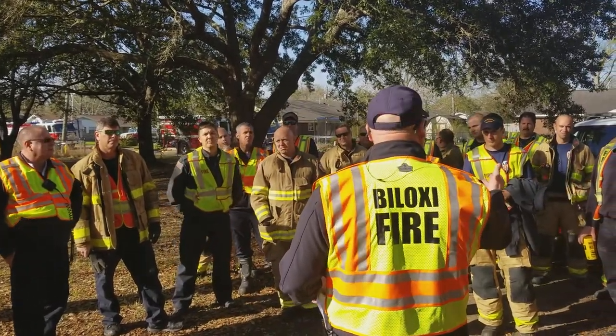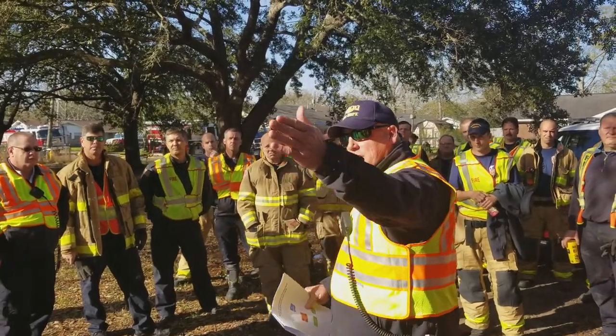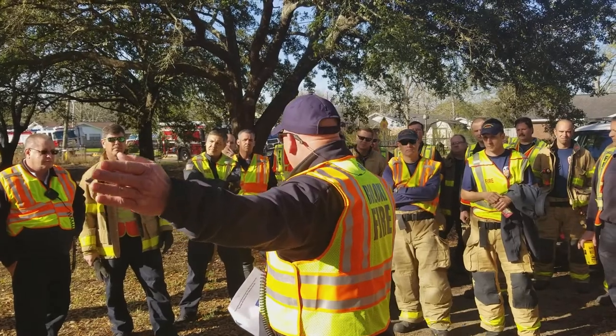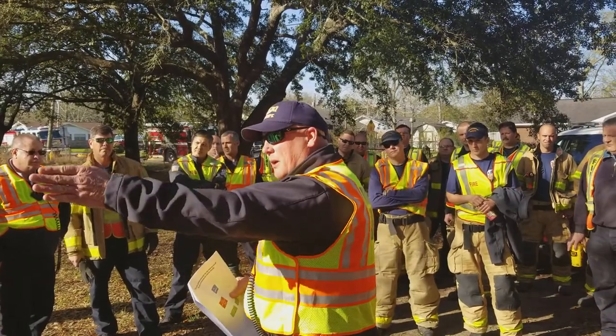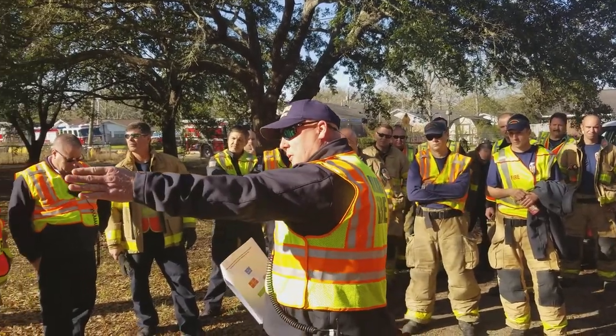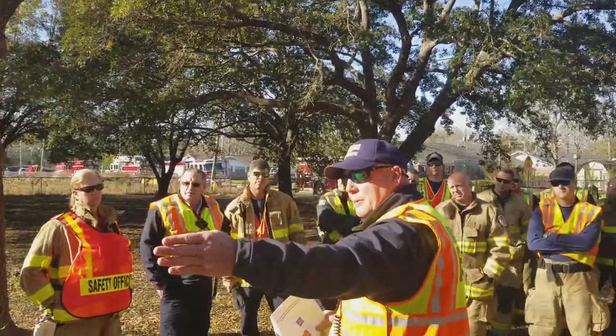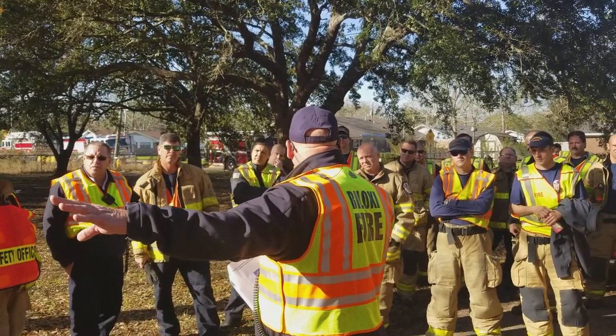Everybody understand that — the entrance and exit? For this fire, it's in the Bravo-Charlie corner of the garage here. You've got a room back there with an entrance. We're going to enter our hose through this big garage door right here, go through the next entrance into the fire room. He'll start the fire up there. Y'all will watch until you put that out.